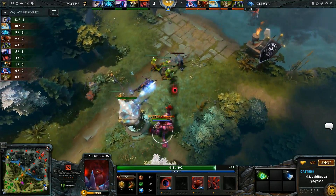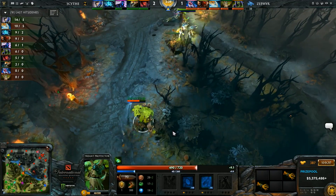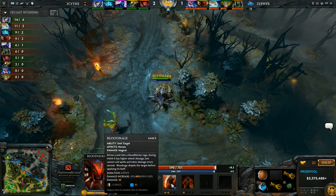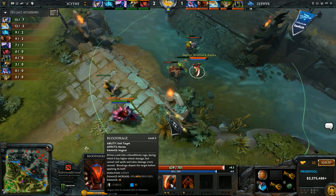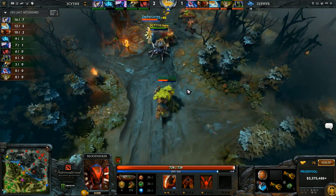Look at Storm — he actually came really low just with the Bloodbath level, and Blitz is actually leveling up Bloodbath. I don't know if this is the right build. He has no levels in Thirst. I guess he just doesn't care — he wants to get the duration up and just spam it on the Storm. But I feel at least getting one level in Thirst early helps quite a bit.